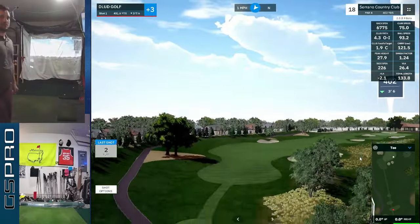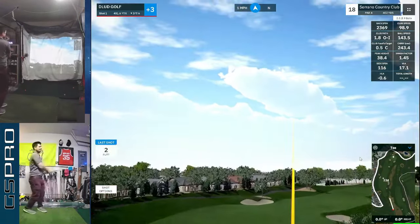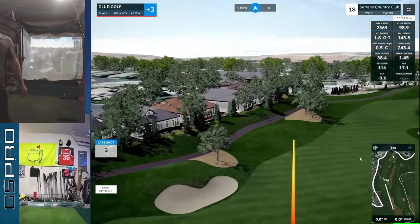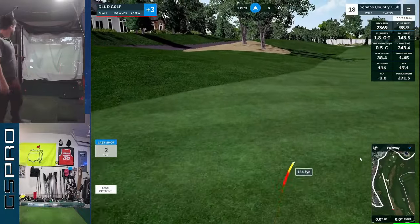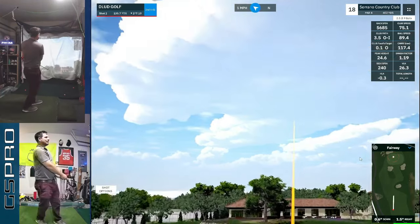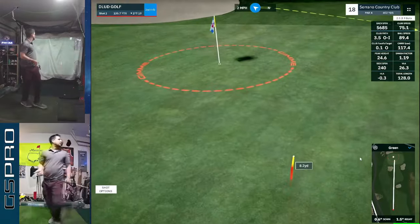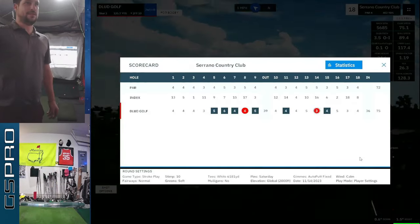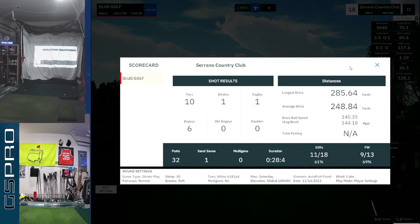Looks like we're playing the blue tees. Driver coming alive late in the round — now flying 255. 136 remaining. Trying to end on a high note. It's a little short but it's going to roll in there for a par, and we'll take it. Those were the white tees at 6,100 yards, Saturday pins. Decent drive, greens and fairways — all decent. We'll see you guys on the next course. Peace.